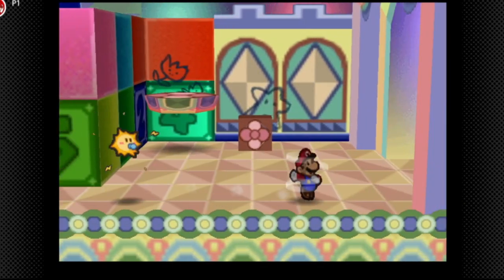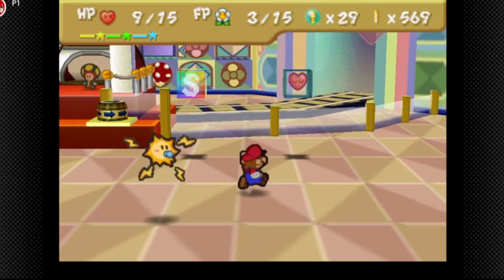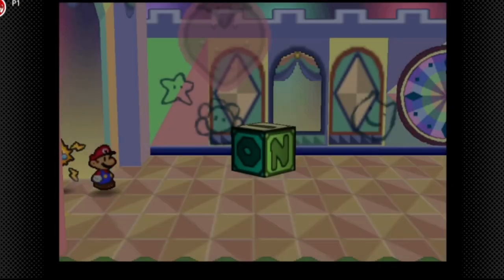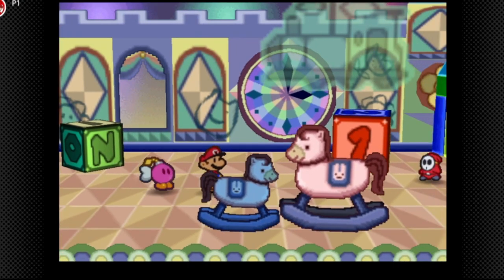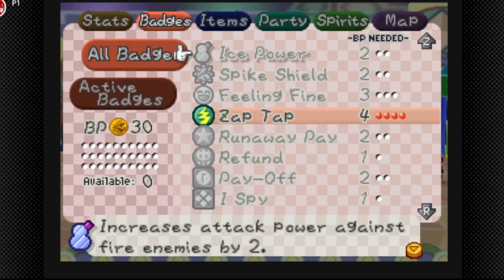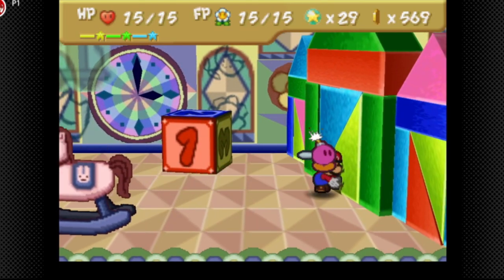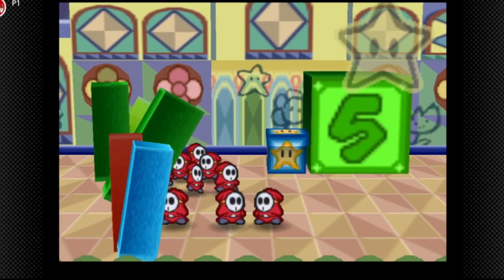We have one boss to finish. I'm debating about whether to load a save state because with our current stats this fight can be a little brutal. We have power bounce and D-Down Jump. Solid badges. We have power plus and mega rush — we're gonna just flat out insta-kill them. We can do even more damage, so actually let me do a little badge reshuffle really quick.